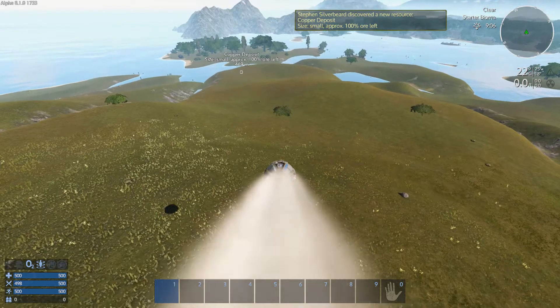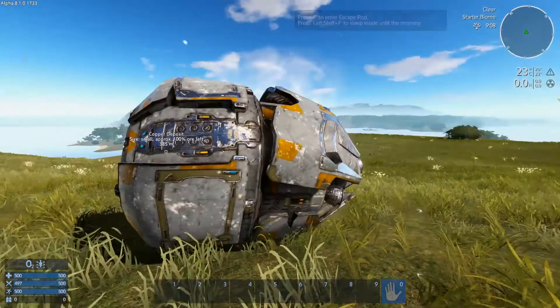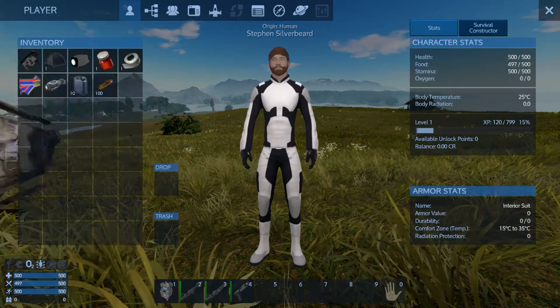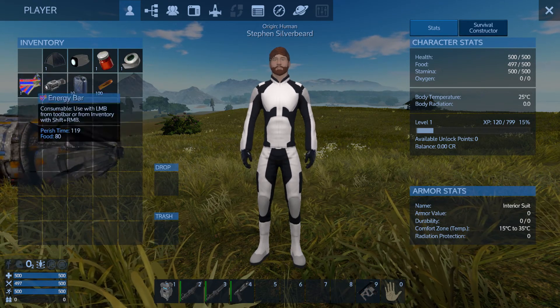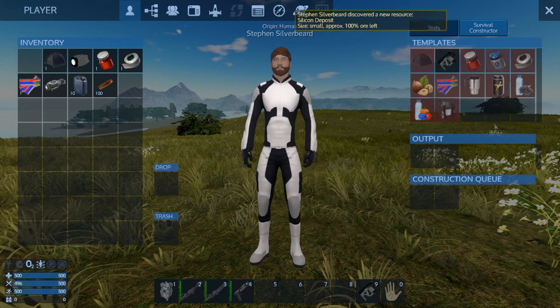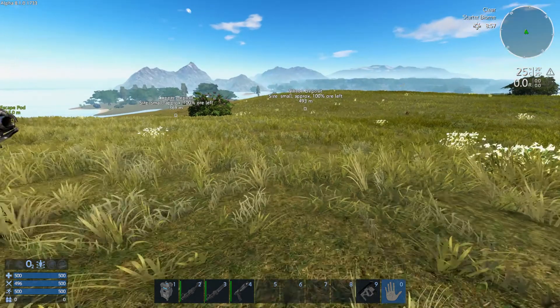We found a copper deposit. We're going to skip the Robinson protocol, and you can see straight away we get all these nice goodies stashed into the toolbar. One interesting thing is I think before you had to manufacture a survival tool - they've now added it as part of the default start conditions. It's not a big deal since to make a survival tool there are no resources required. I'll just make one for fun.